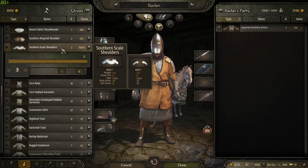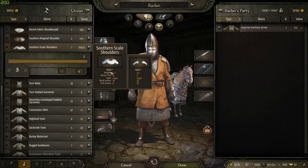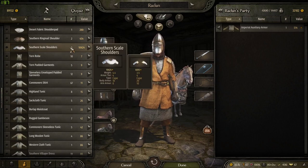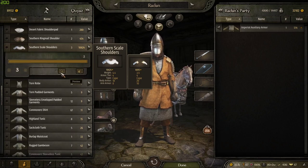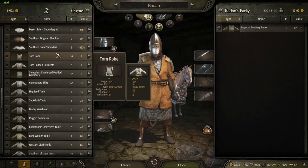Here we have some armor for sale that is the same tier as my current armor, but it's pretty expensive because I'm buying it. You can equip things directly from here — if you click on this button and then click there, you can equip it or just see what it looks like. It's a neat little feature.